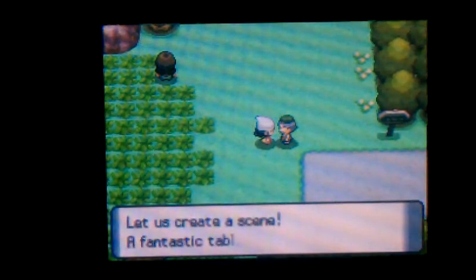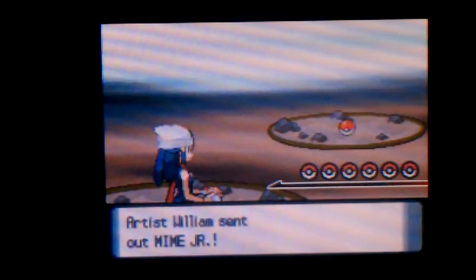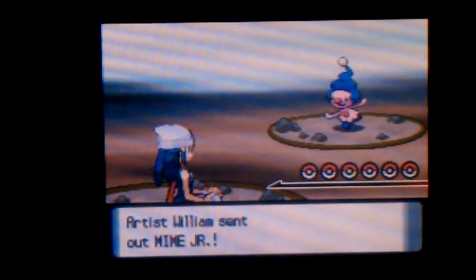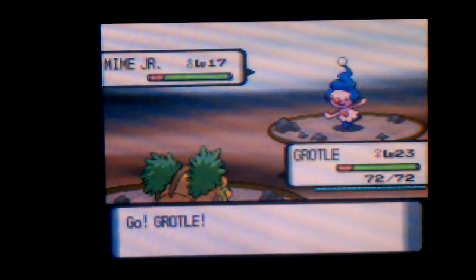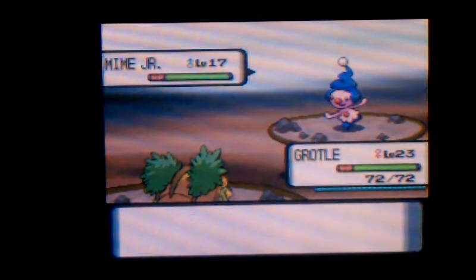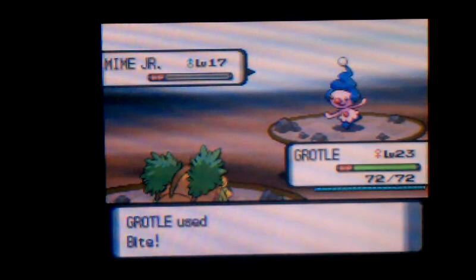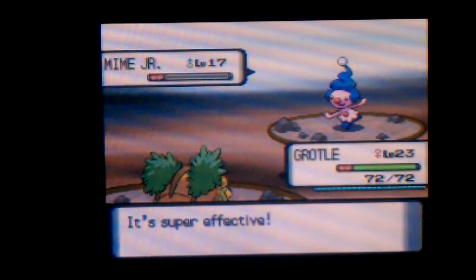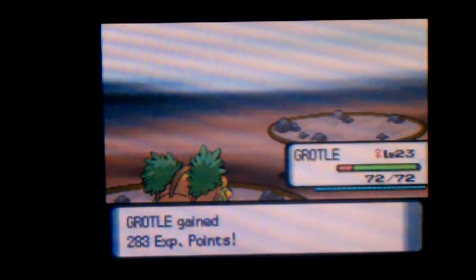Artist William with a Mime Jr.! How you doing? You can evolve that to a Mr. Mime — you'd have a solid Psychic-type. I seriously recommend Mr. Mime if you ever want a solid Psychic-type. Ooh, Verano at level 24, how about that?